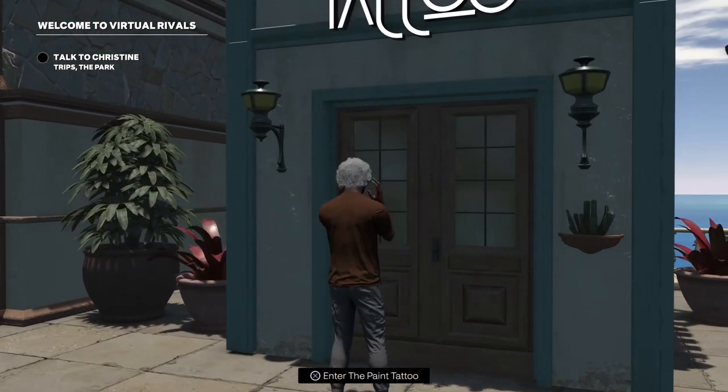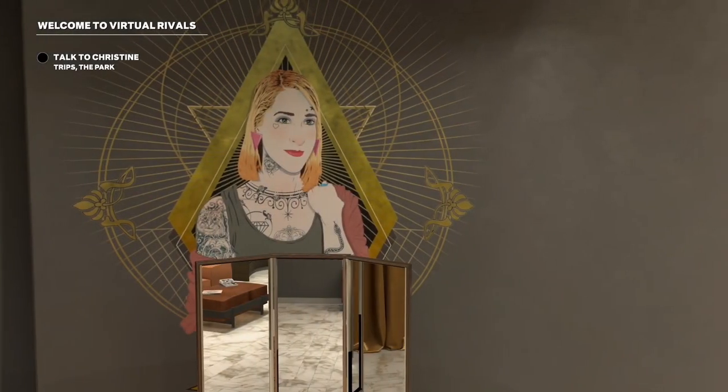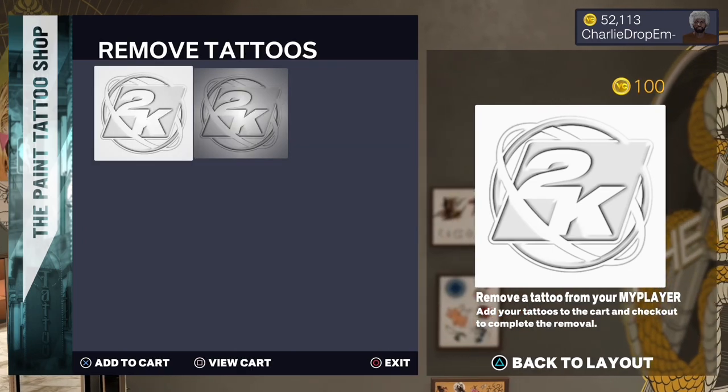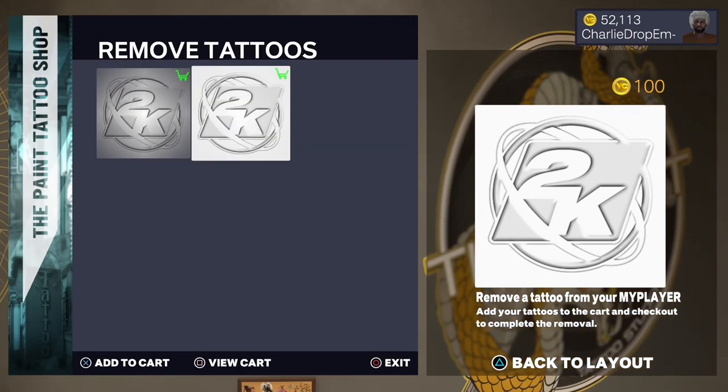Now I'm about to walk in to show you how to remove the tattoos. Pretty much in this video I'm using the 2K logo tattoo. I'm going to scroll all the way down, press the tattoos that I want to remove, and press triangle.